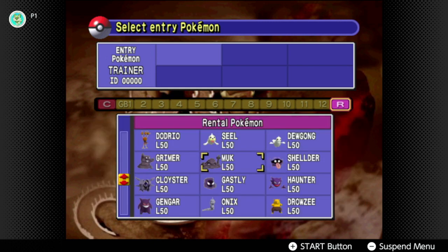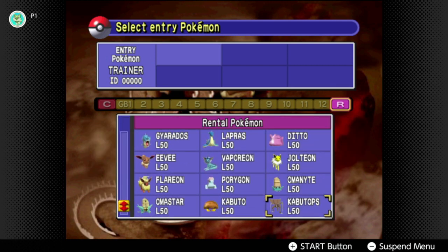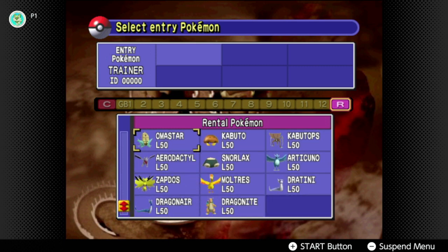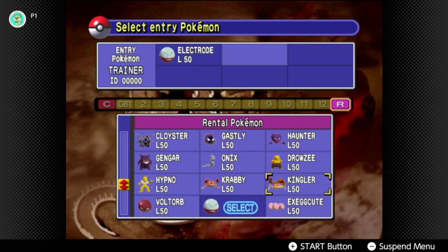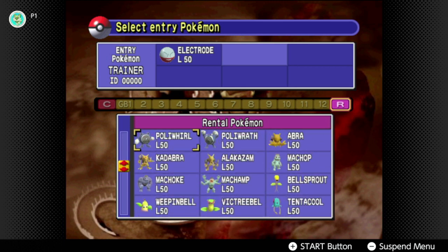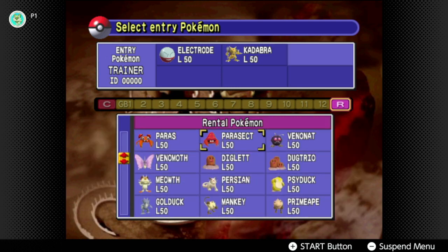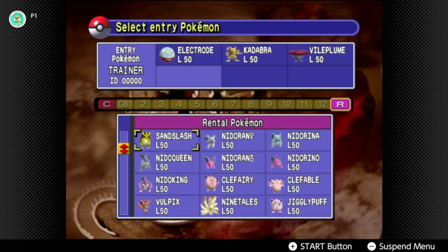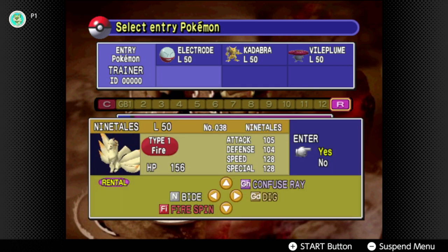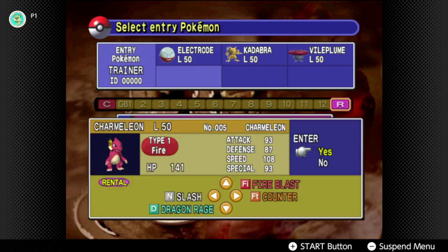With this gym, yes it's full of electric types, but there are counters — surfing right through anyone. So keeping that in mind, we've got to really choose our Pokémon carefully. We'll bring Electrode for that self-destruct if the need arises. We'll bring Kadabra again. We'll bring Vileplume — I like Vileplume. I want a good Fire type just in case, so yeah, we'll just bring Charmeleon.